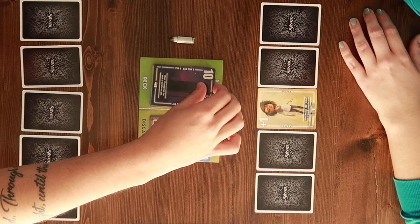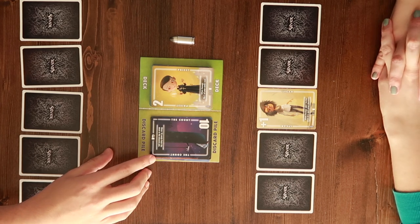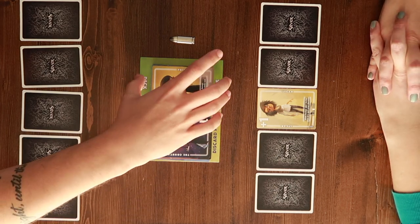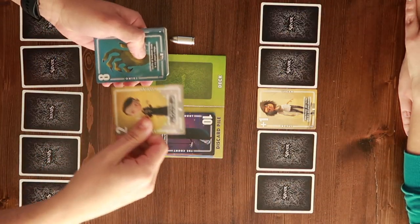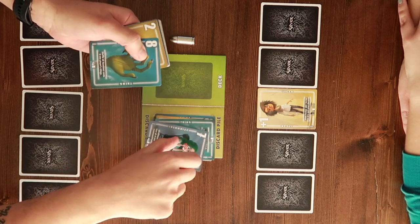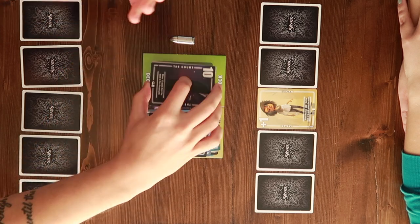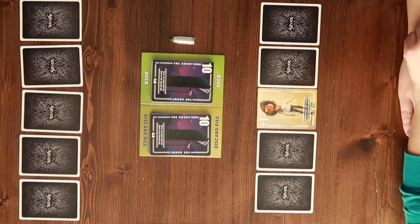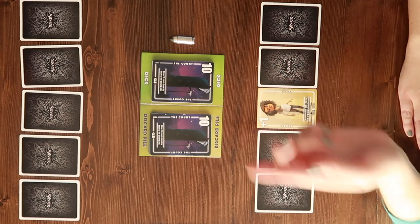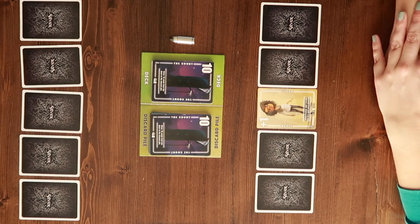I'm going to take the ten and discard it, which allows me to move ten cards from the deck to the discard pile. So I literally take the deck and discard ten cards. Interestingly, it's all tens - there's another ten. My options are take a ten or discard the ten, but then we lose ten more cards. This is a situation where we might run out of cards before either of us gets to call a vote, but I really don't want that ten.